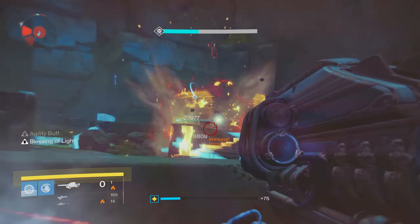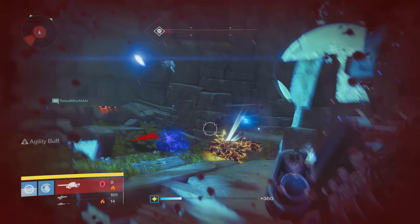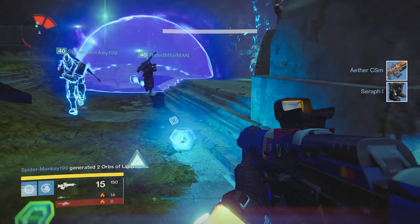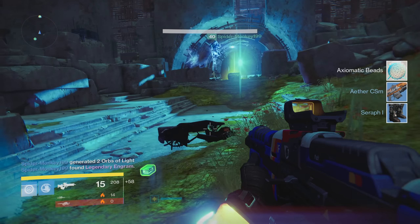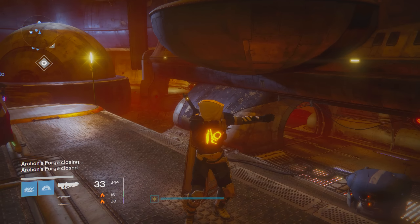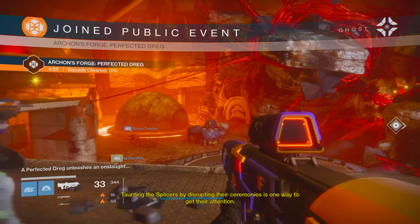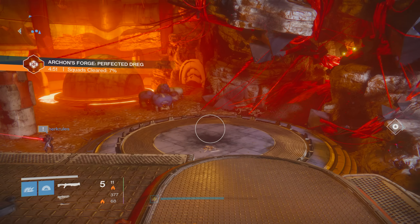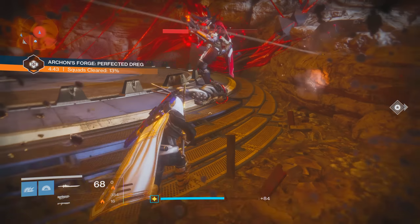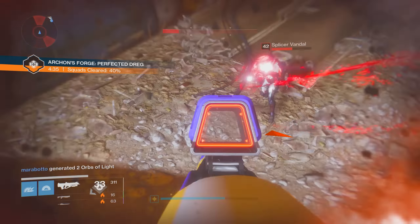Once you feel confident enough, head into the heroic strike playlist — that's a fantastic source for infusion items, skeleton keys, legendaries, and all manner of things. Also make sure you're popping those Three of Coins, as the odd exotic engram will give you a sizable light boost. Alongside heroic strikes you can also run Variks's Challenge of Elders for rewards that will take you up to 365, as well as the Archon's Forge. Archon's Forge is the new horde-mode challenge similar to the Court of Oryx — you toss in offerings and fight increasing waves of enemies before taking down a boss. It's a great source for engrams and has specific legendary weapons and armor that drop around your current light level.